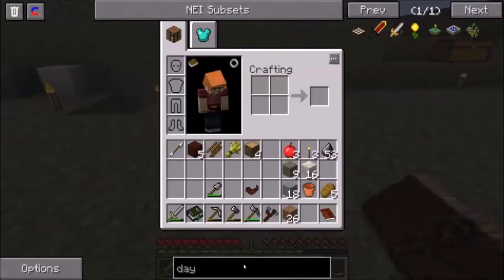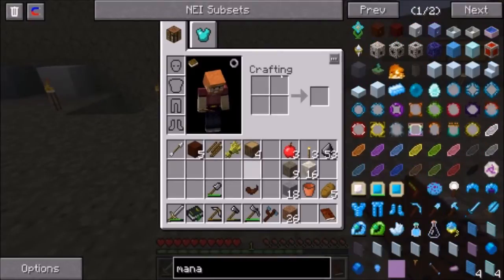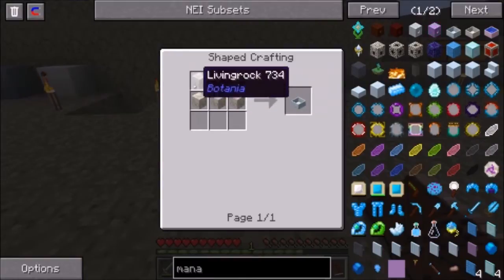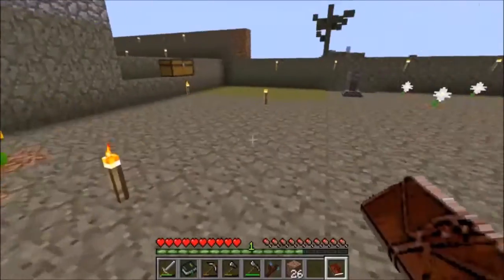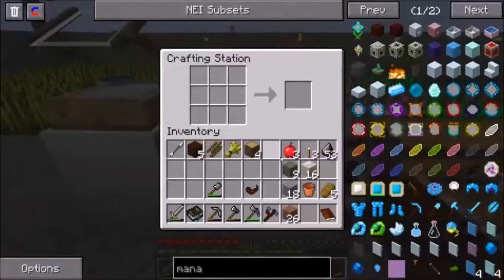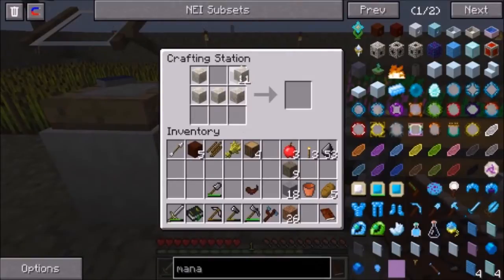Let's take a look at NEI. First things first, in order to make a mana pool — which we'll look at here — a diluted mana pool is composed of living rock, and it's basically that shape right there. So let's do that; that's the very first thing we could do. We do have some living rock, so let's go over here and make ourselves a mana pool.